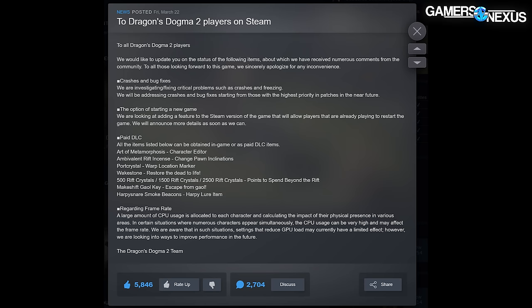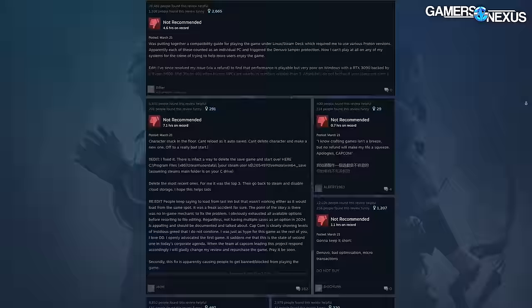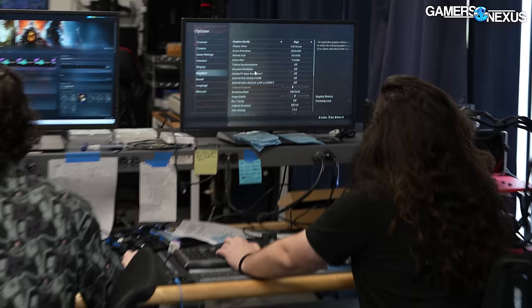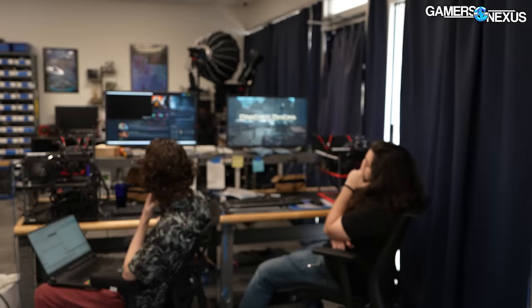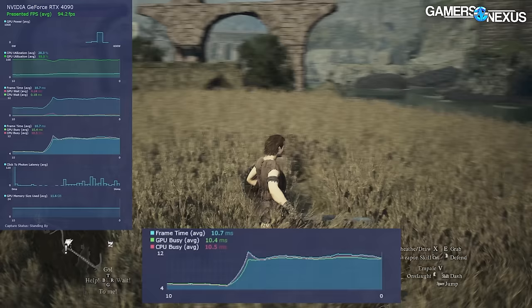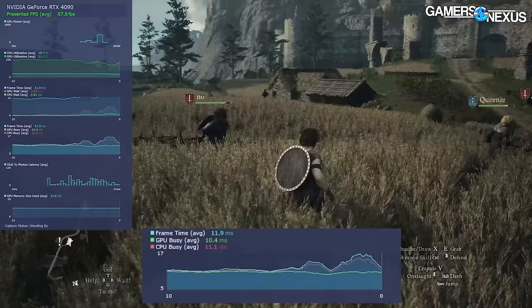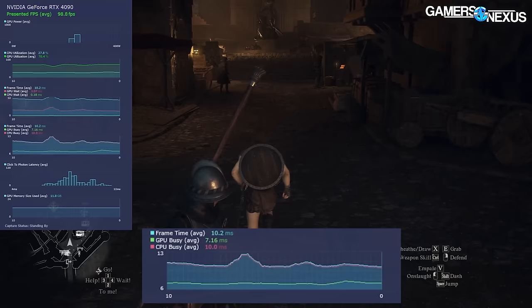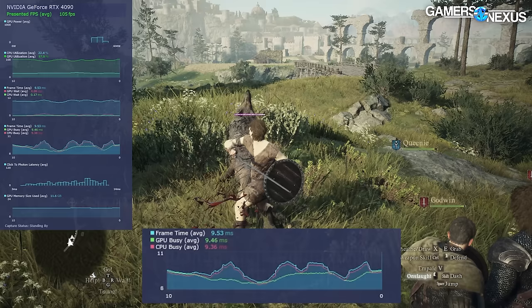The game is doing a lot of stuff in the background on the CPU with the NPCs — something the developers actually pointed out in their recent pseudo-apology update post, because they're getting destroyed on Steam reviews right now. A few of the issues we encountered included unpredictable game crashes as well as more predictable ones on lower VRAM cards like the 4060. We also noticed micro stutter and simulation time error, wherein the frames would appear relatively fluid even looking at frame times, but the animation within the frame was improperly timed. Other issues include wildly variable performance depending on the area of the game.